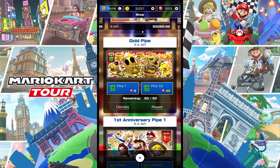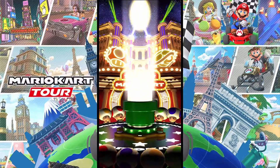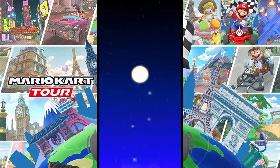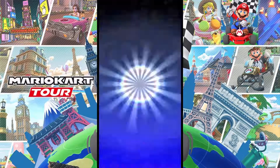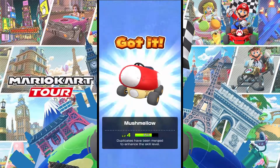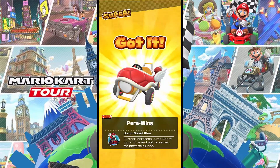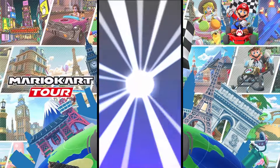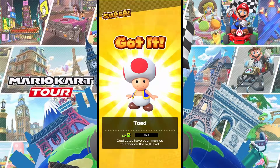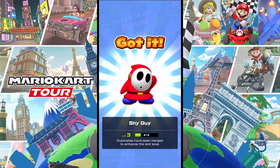Alright, we already spent two 10-pulls on it — this is my third attempt. Oh, it's a green pipe! Something classic. Unless it's a fake green pipe, maybe we can still get a spotlight character — who knows. I just got parawing — that's good, unlocked one of the super cards I didn't have — and a toad. Pretty good, toad has six favorite courses.